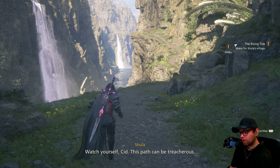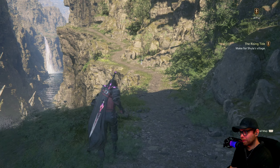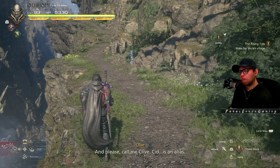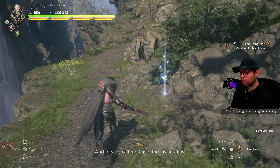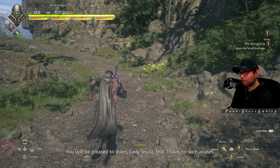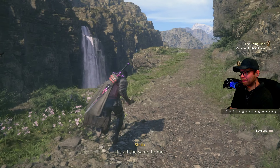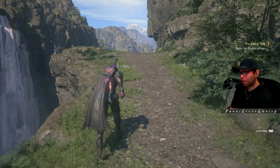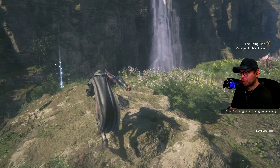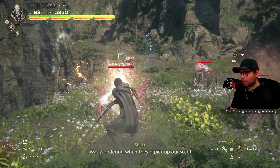Shula warns: 'This path can be treacherous — if not for the sheer drop, then for the beasts who prowl it.' Clive asks her to call him Clive rather than Sid. She replies: 'Pleased to learn, Lady Shula, that I have no such aliases — is that so, Lord Margrave?' 'It's all the same to me.' Then enemies pick up our scent — here we go.